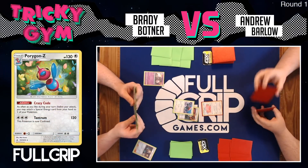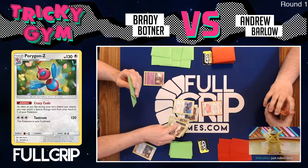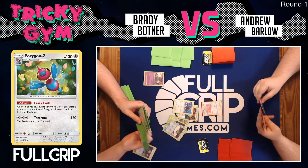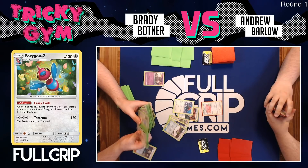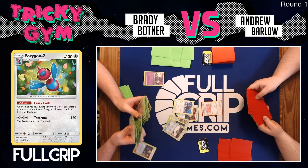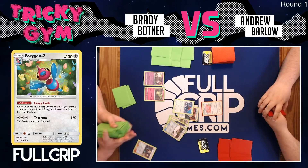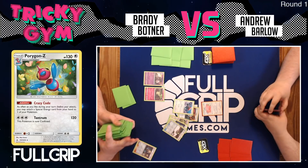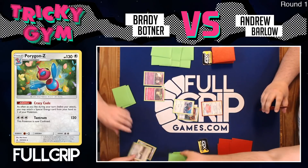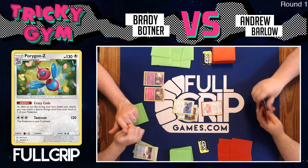Brady is going to utilize Porygon Z's Crazy Code ability to flood the field with energy. He benches a Marshadow and finds an Ultra Ball. He has a Reset Hole Marshadow on his bench, so he can remove any potential stadiums from play. He places a Cottonee onto his bench. Ideally he'd like a second Cottonee, but as long as he's got a Porygon and a Cottonee, he's ready for a potential turn-two Porygon Z and Whimsicott.